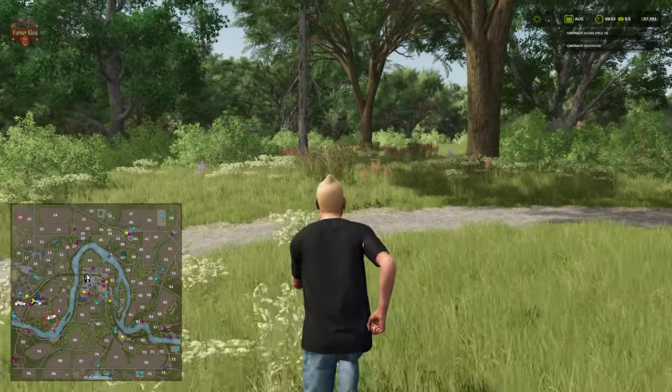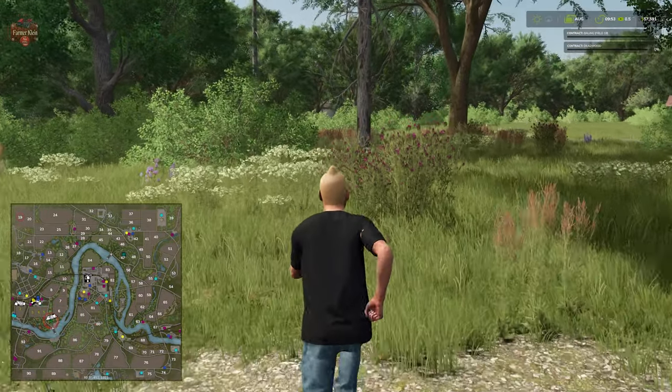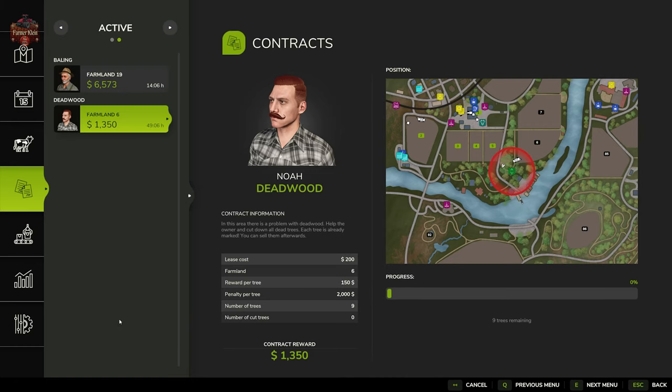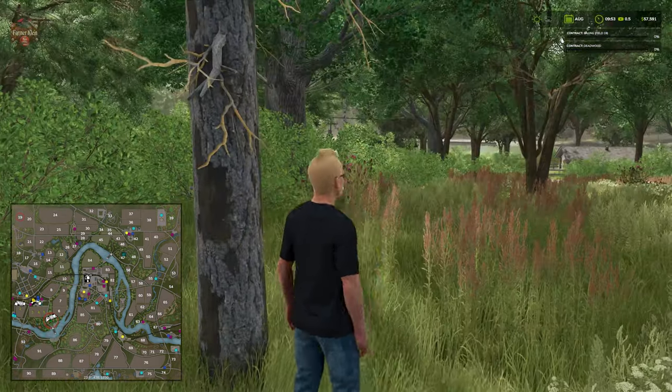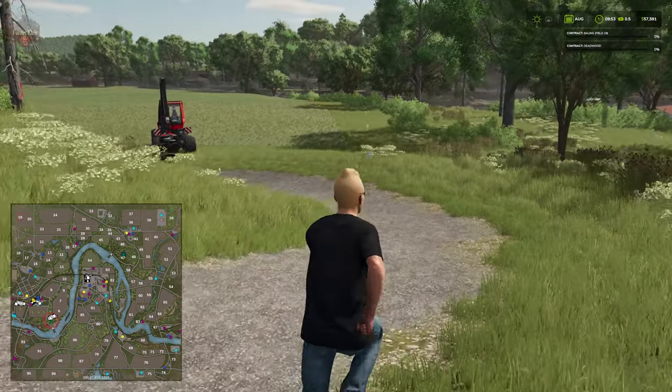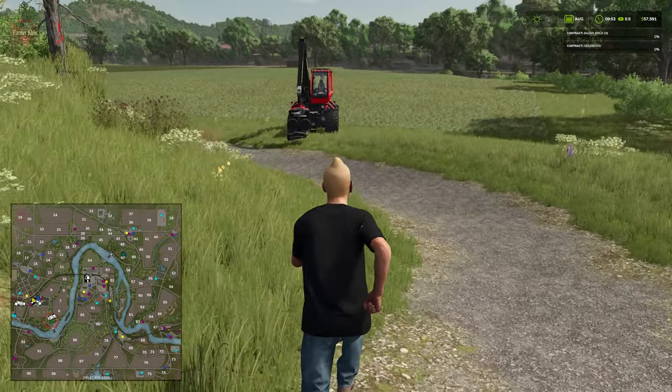We've got another one over here, and another one over there. The contract says number of trees: nine, number of trees cut: zero, so we can keep up with how many more trees we've got to go by checking the contract screen.